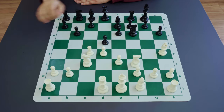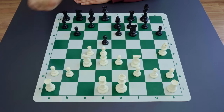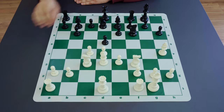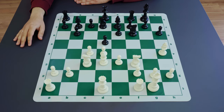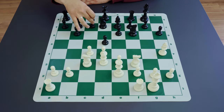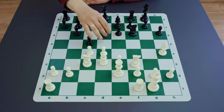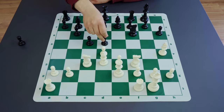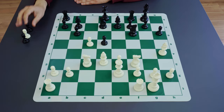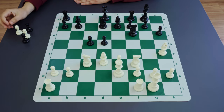Whenever black plays c5 after b6, there will be no isolated pawn because black is going to recapture with the pawn, but we deal with another typical pattern. Let's make several moves to show the idea: bishop d3, bishop to b7, white castles, black develops the knight to d7, queen goes to e2 preparing rooks to the d and c files, and here black plays c5. If now white tries to change the pawn structure with takes on d5, black recaptures with the pawn — and if white takes on c5, black recaptures with the pawn. Taking with a piece would give an isolated pawn and a nice blockading square on d4 for the opponent.